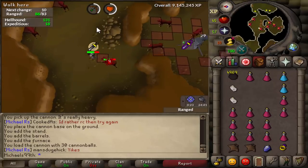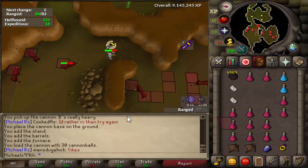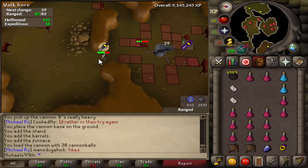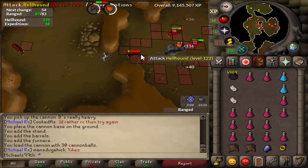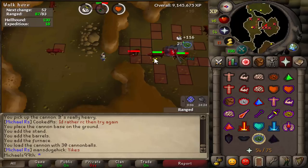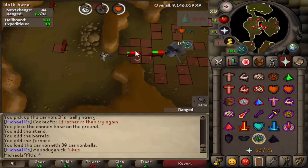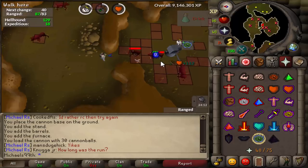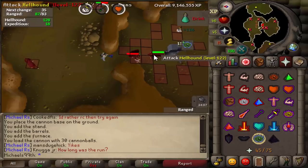For Hellhounds, I place my cannon there and then lure this Hellhound over here. You should be safe in this position right here. The cannon should attack most of the Hellhounds and you can attack them nicely from this position. This Hellhound shouldn't come to you — the one that's aggressive on you is back there, which is really nice. I don't know if this is the best place, but this is the best I've figured out when doing 69 Slayer on all my other builds.